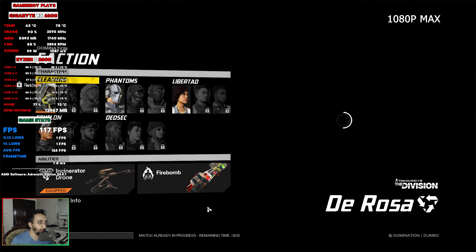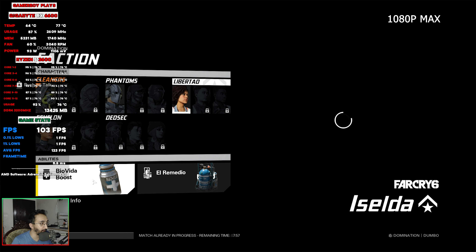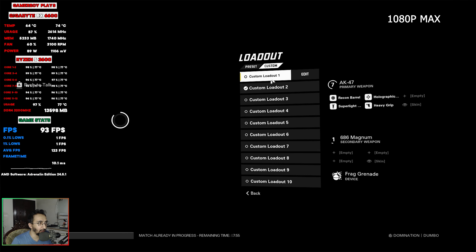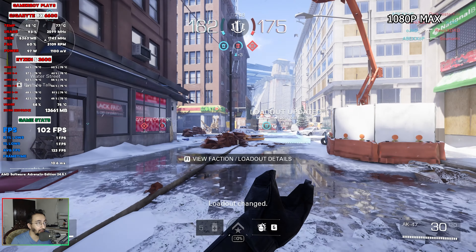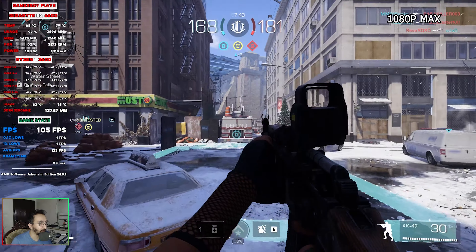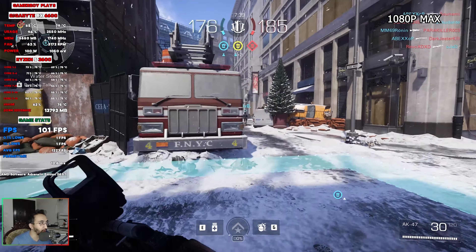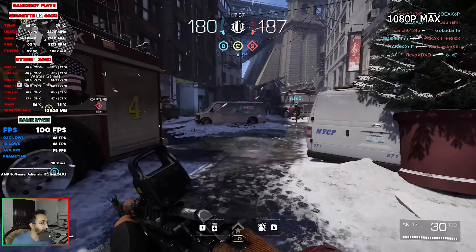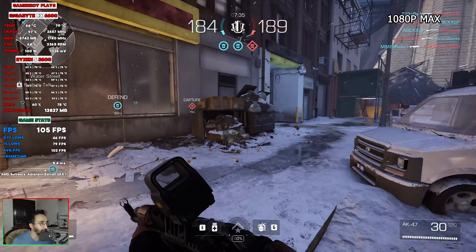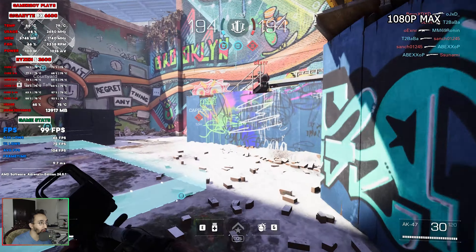We're in a match and I've selected the healer character, who is from Far Cry 6. The game includes maps from different Ubisoft titles like The Division, Far Cry, and Watch Dogs. In my opinion, they've done a great job with this. The game looks and feels really smooth — I'm getting around 100 FPS even at maximum settings at 1080p.